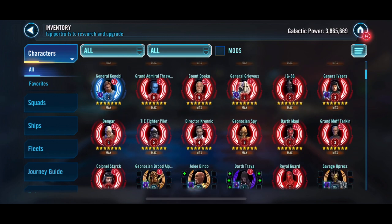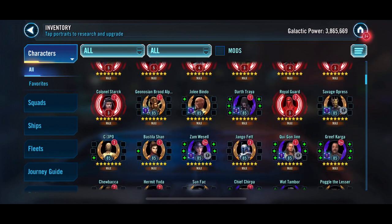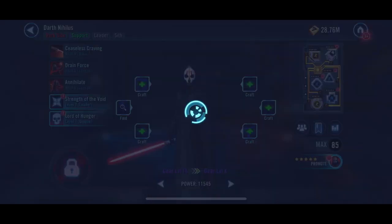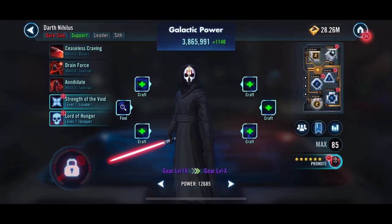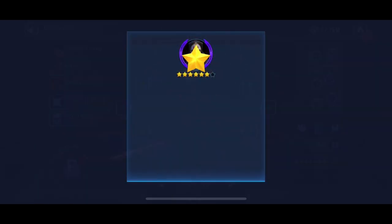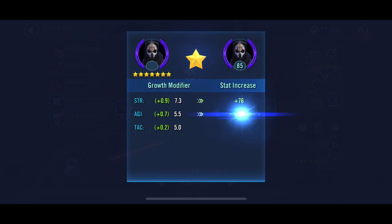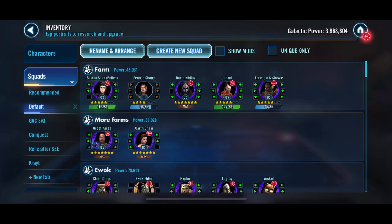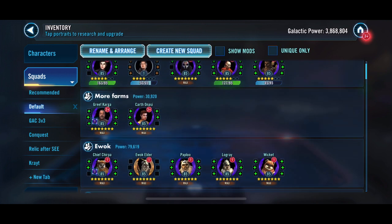You can see kind of where we're at on the account right now. Treya needs some work, and we did get Nihilus all the way to seven stars. We'll go ahead and start using that Sith squad a little bit more now that we've got all of them to seven stars, and we can throw some other Sith in there for 5v5.